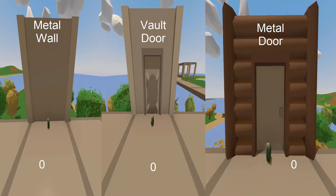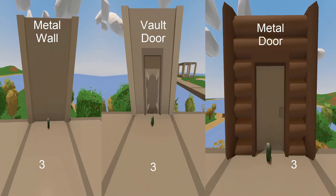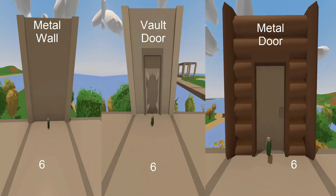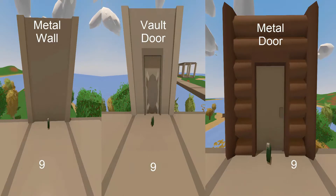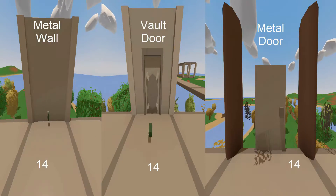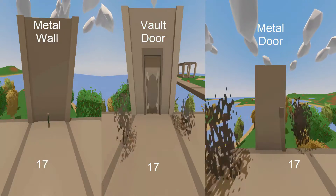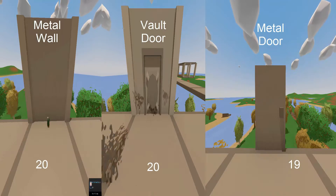Now we take a look at metal structures. While we did see some success with the wood structures, all metal structures take at least 20 grenades in order to fall. Considering that they only take 5 metal sheets to make, this raiding method is extremely expensive. You can see the maple doorway get destroyed before the metal door. In a real raiding scenario, you would simply walk past the door, but we're just testing the number of grenades it takes.